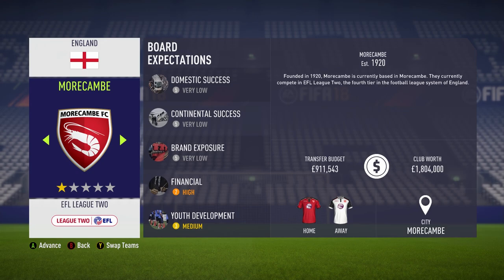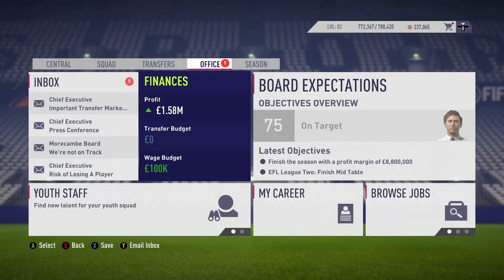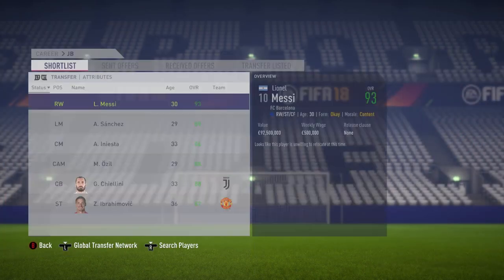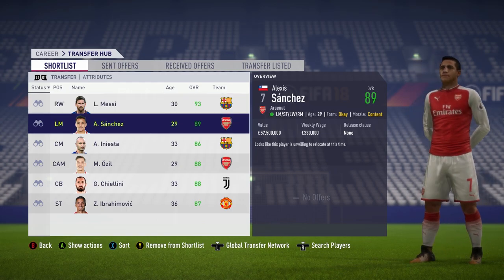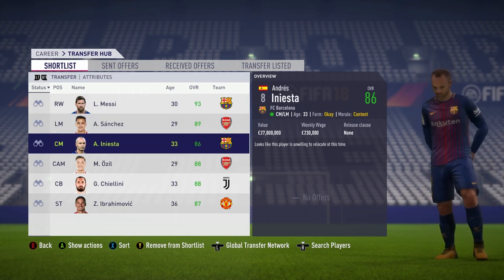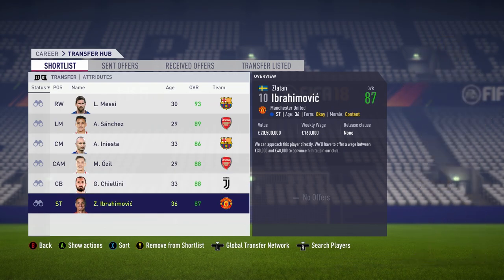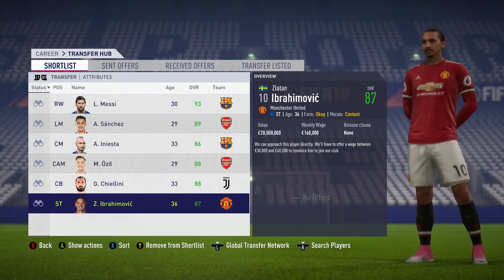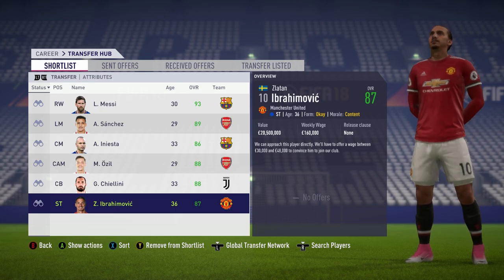Morecambe have got the lowest transfer budget in League 2, so I probably won't be able to afford his wages. Going forward to January — nope, we definitely can't afford his wages. We do have £100,000 in wage budget to play with, and for the team with the lowest budget in League 2 that is not bad going at all. Over at TransferHub it says he's not looking to relocate at this time. Same message with Sanchez, Iniesta, Ozil and Chiellini — this player is unwilling to relocate. One player that would be willing to join Morecambe though is 87-rated Zlatan Ibrahimović. Apparently Zlatan will sign for anyone.